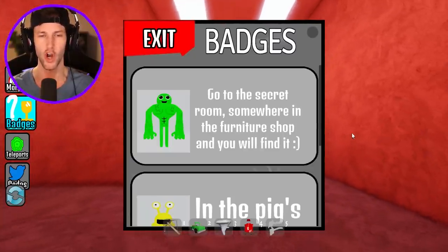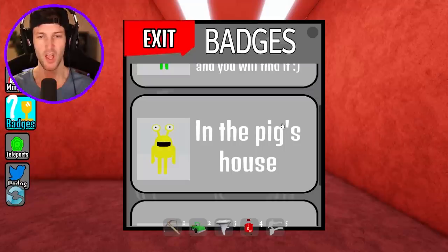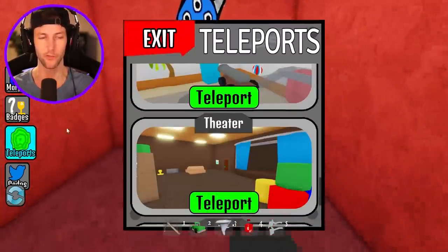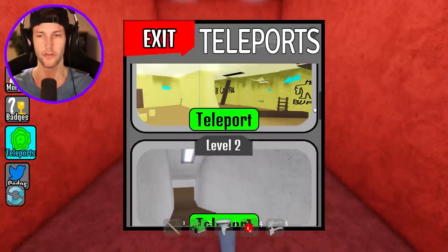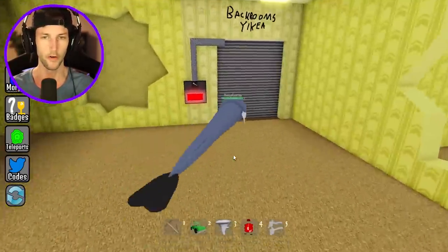Next up we have this crazy looking Jumbo Josh-looking guy. We have to go to the secret room somewhere in the furniture shop and we will find it, so we probably have to go to Destroy Backrooms Ikea. And then we got to go to the pig's house for this yellow alien. I forget what his name is supposed to be, but I think I just reacted to a video of that same character yesterday — he had Mars in his name.